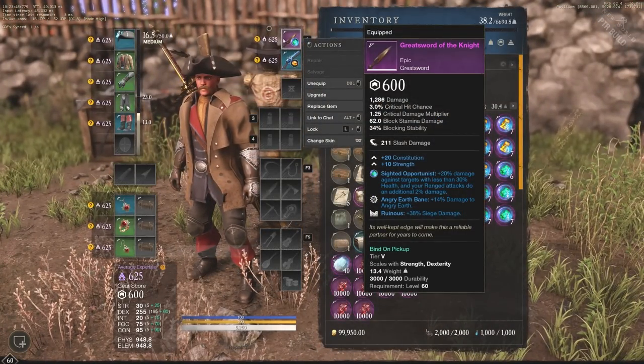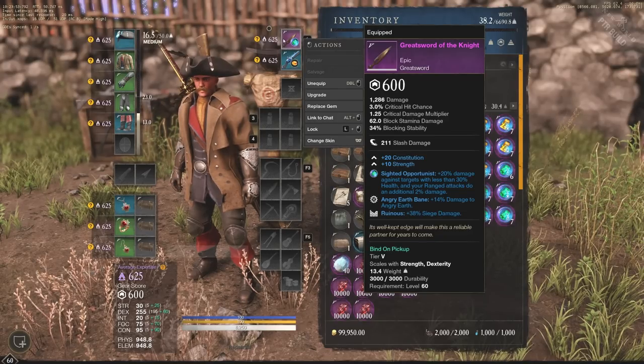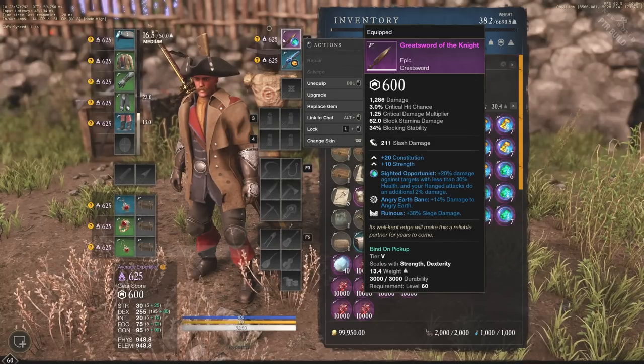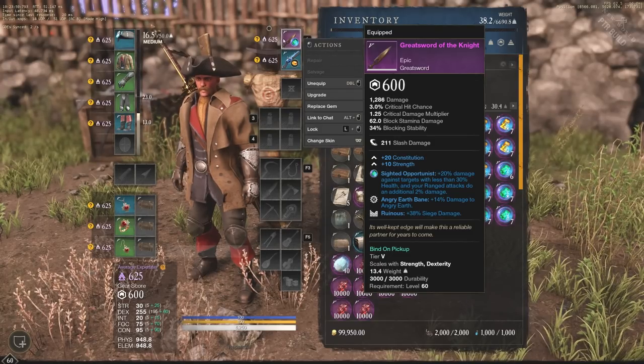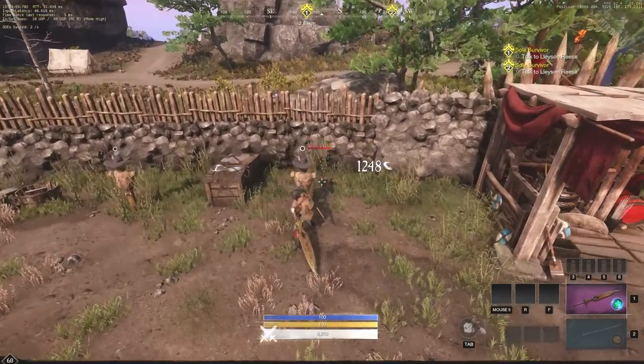I just replaced the gem in the greatsword with Slightest Opportunist. This gives us 20% damage against targets with less than 30% health, and your ranged attacks do an additional 2% damage. This will not really affect the greatsword — I did this specifically so it's easier to see the difference in damage numbers.